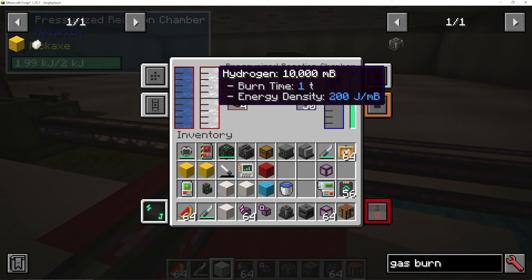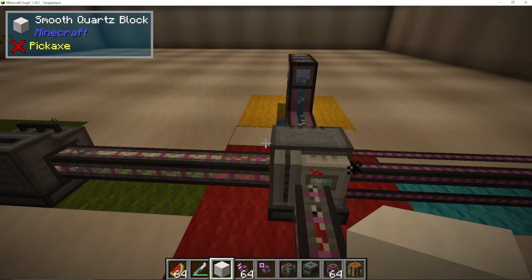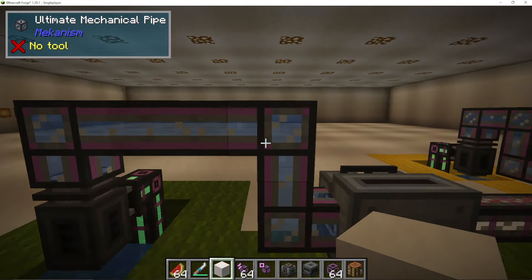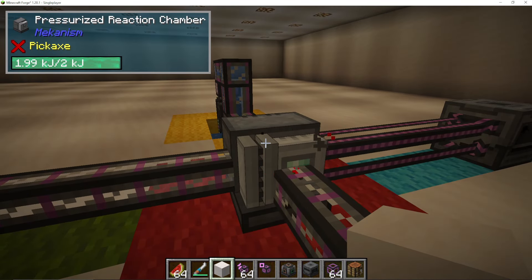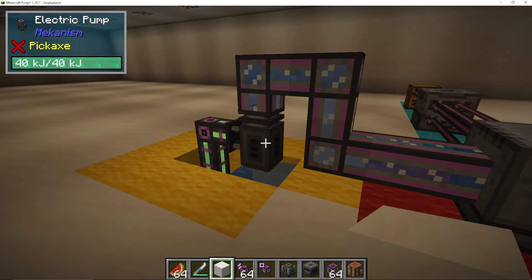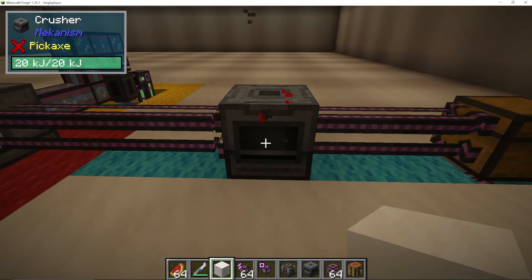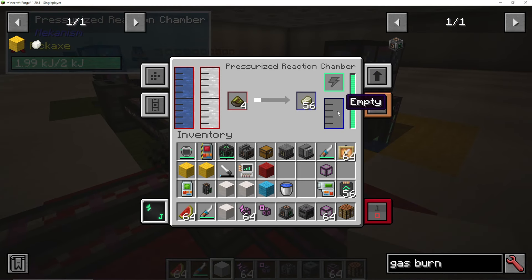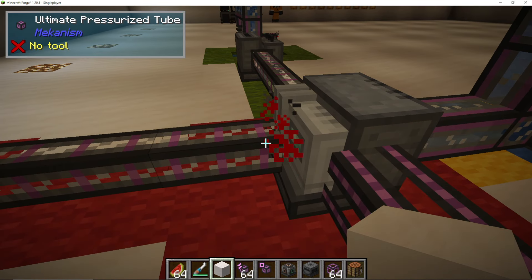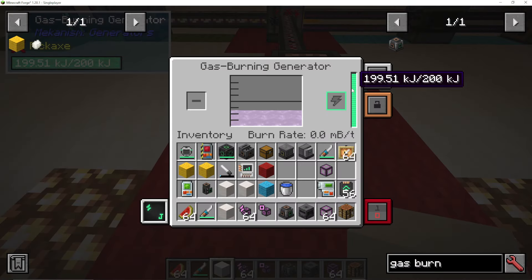That all comes together — the water from the yellow route, the hydrogen from the green route, and the biofuel from the blue route — to make substrate, and ethylene will be a byproduct. Let's go over that one more time: green route, pumping water into an electrolytic separator and outputting hydrogen into a PRC; yellow route, pumping water into our PRC; blue route, crushing bio-organic materials into biofuel and putting it into our PRC. Then the byproduct is ethylene. Using a pressurized tube, we can output that gas into a gas-burning generator — electricity.